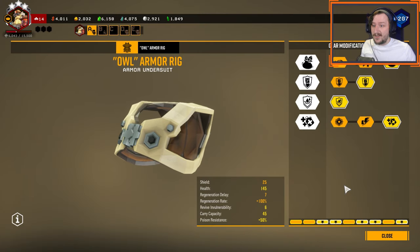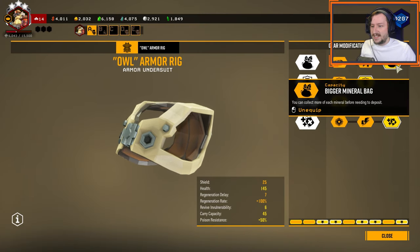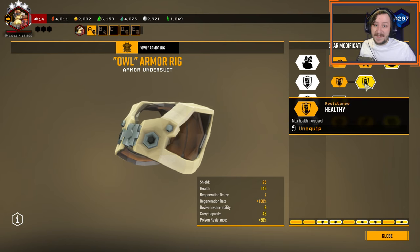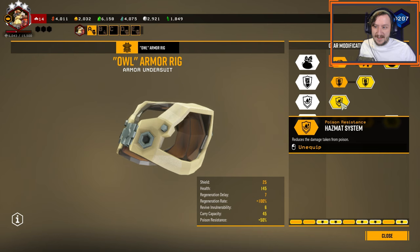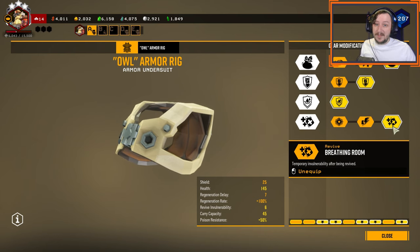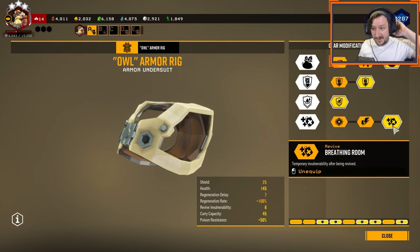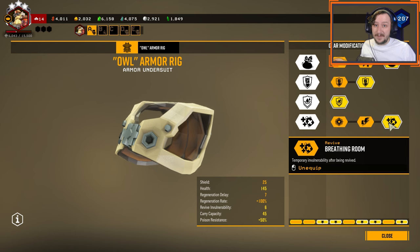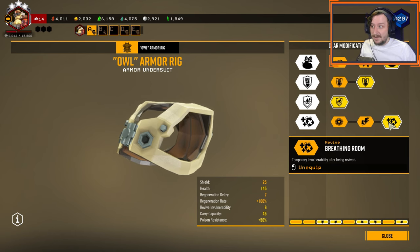For armor, I'm running my standard armor setup which I run with pretty much all of my classes: bigger mineral bag for more pocket space, healthy to get extra health, the tier 3 that everybody has to take so we take less damage from poison, and then breathing room — so if I do get revived, I have six seconds where enemies won't be able to attack me and I don't take any damage. So if I have to jump off a cliff or something, I probably won't die, at least if I do it within those six seconds.